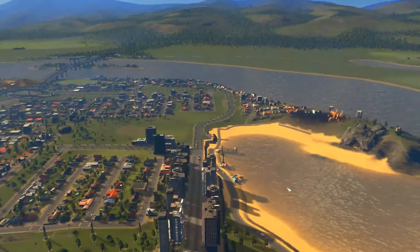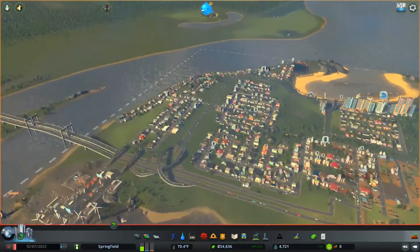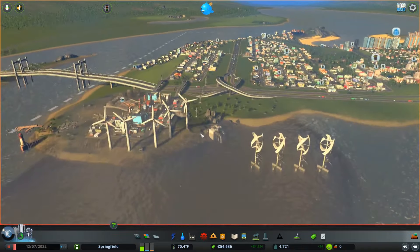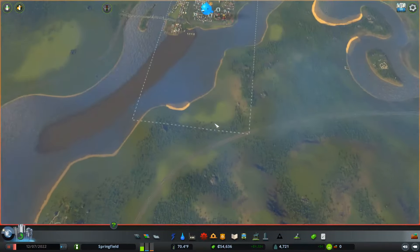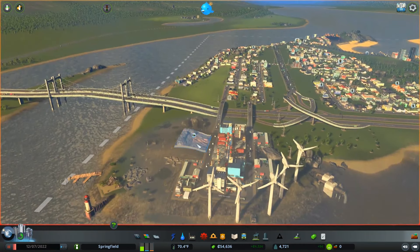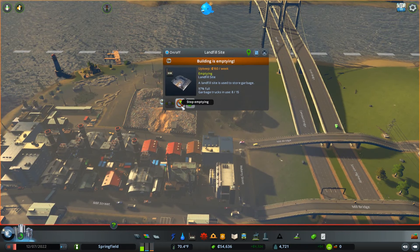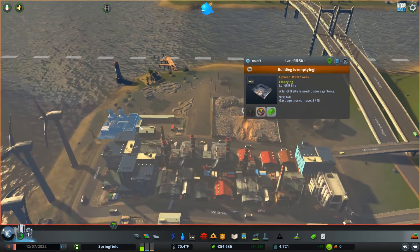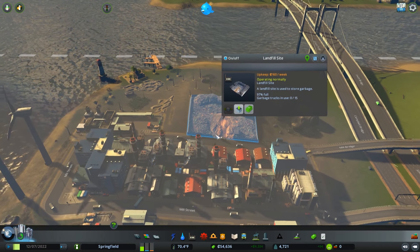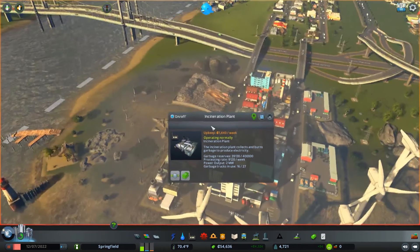We are playing on the Campus Edition and we've got a bit of a trash pile-up. At the end of last episode we talked about setting up more industry down south, but what we really need is to deal with some garbage situations. This facility takes up all of your trucks, so we kind of need more trucks to go out and handle things.